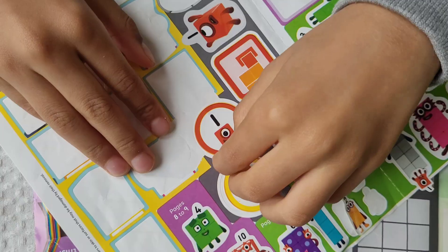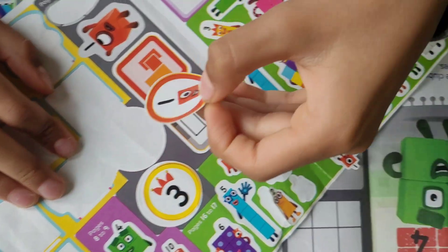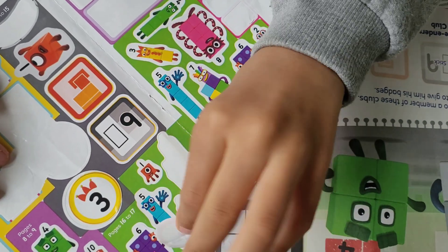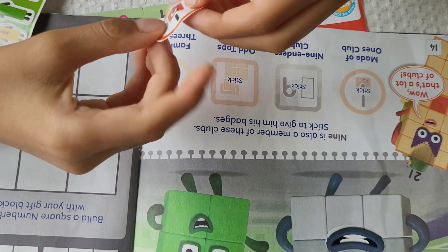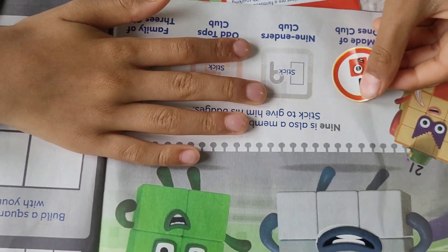This is the sticker for the Made of Ones club. Every number block has this club badge except zero. Made of Ones club.